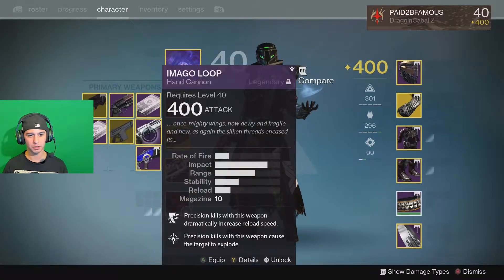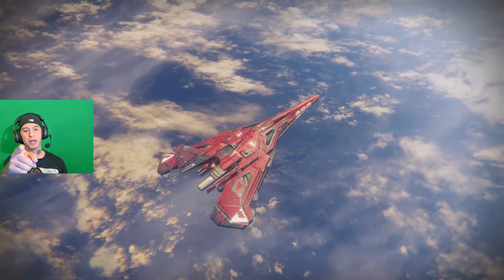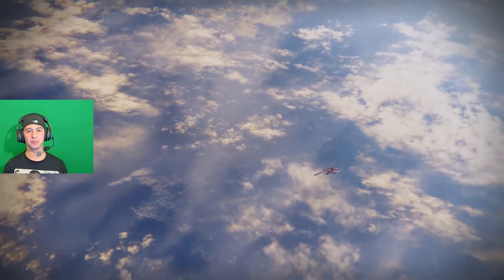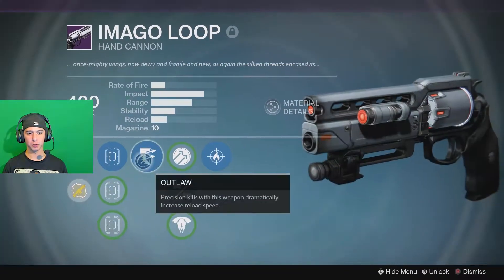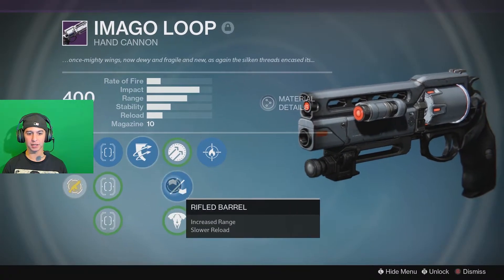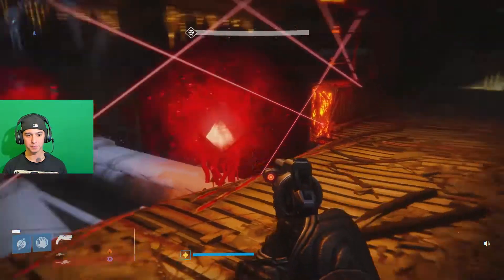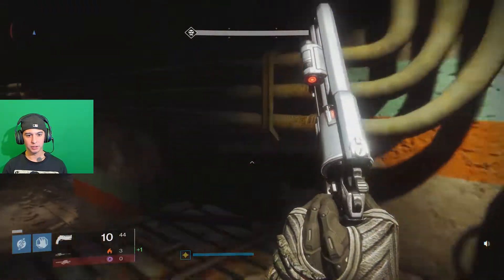I'll use the good old Imago Loop — that fake Bringer, as one would say. I got a pretty good roll on my Imago Loop: Outlaw, Rifle Barrel, and Firefly. It's almost the original minus the Explosive Rounds, but I prefer Rifle Barrel because this works in the Crucible as well as PvE.